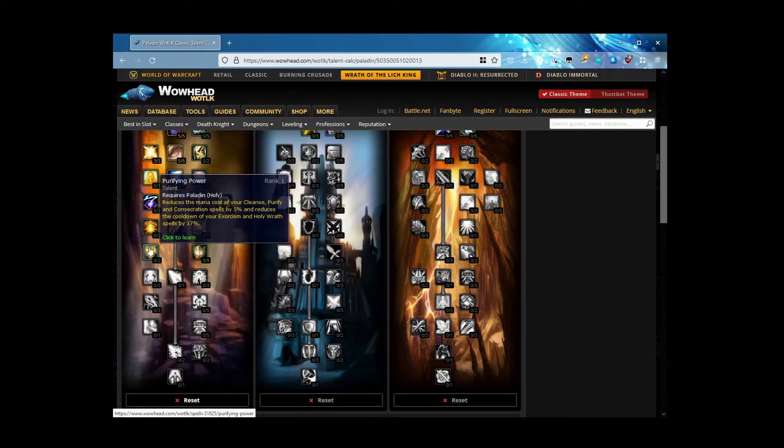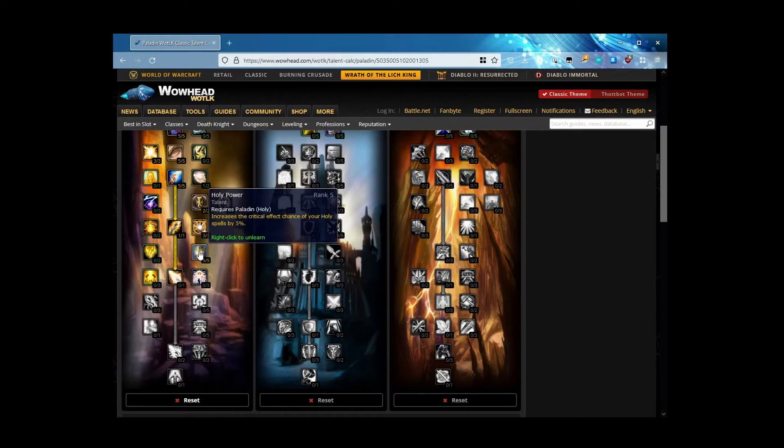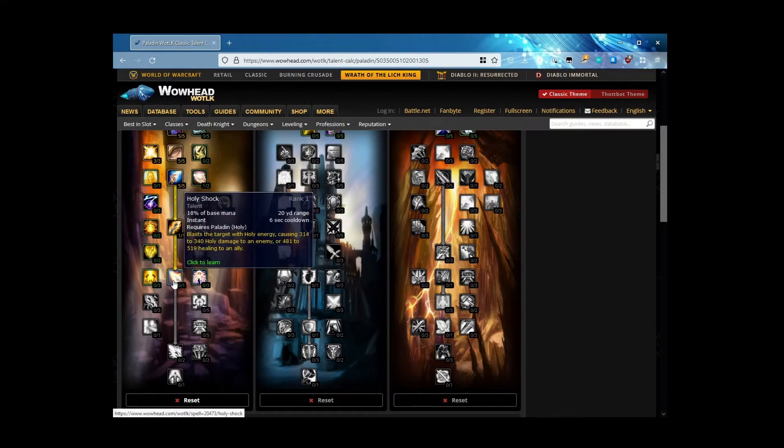Down here you don't need Purifying Power. I've used it before but really only on the Yogg-Saron fight because it reduced the mana cost of Cleanse — there's so much cleansing to do on that fight. Otherwise it's a PvP spell. Holy Power increases the critical effect chance of all your holy spells — not just Holy Shock, but even Exorcism. Let's go five points there — 5% extra crit chance on all holy spells.